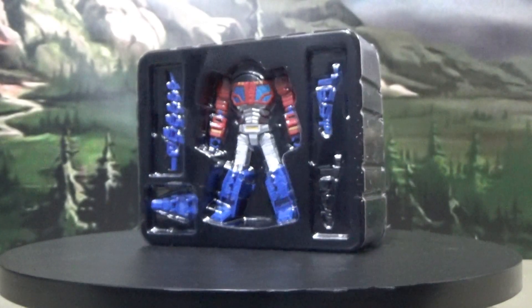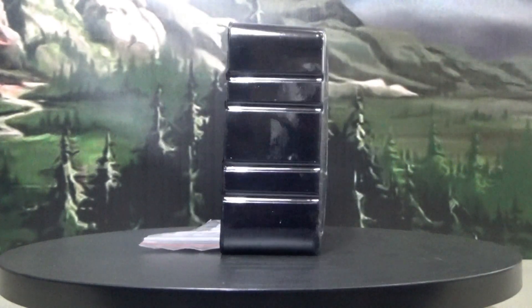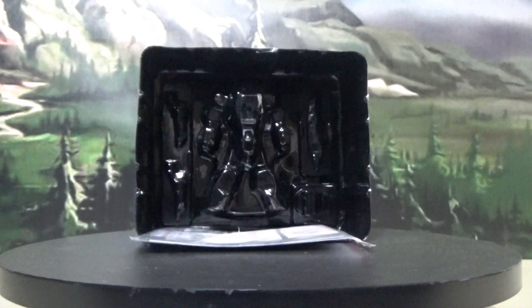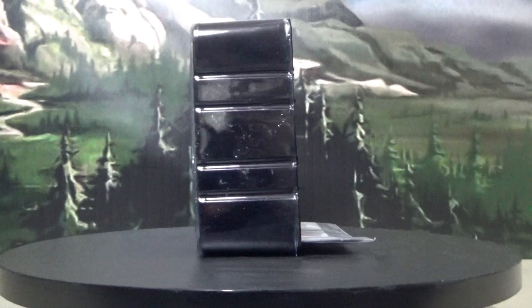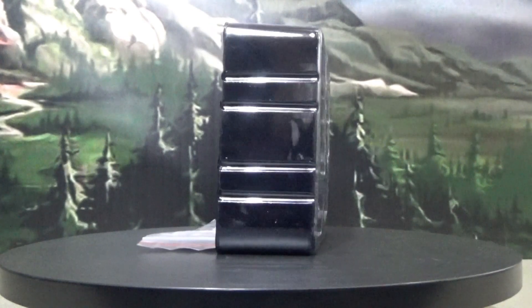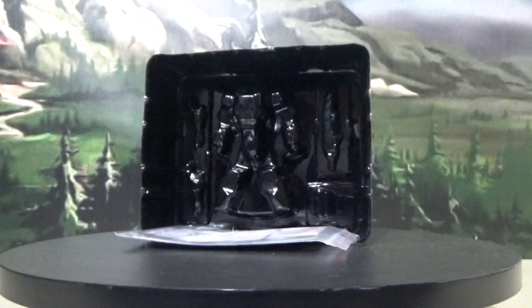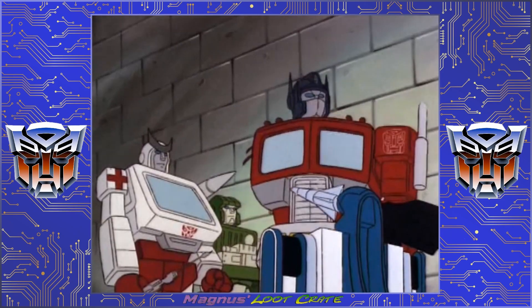Here we have the VS-05B Commander in his clamshell. I know I've been calling him 'Colin' — that's really not his name. It happens sometimes; I get the wrong name because I'm looking at the box. Anyway, here he is packed up. You can see he's got the instructions in the back. In the front you can see all the little knickknacks and pieces he comes with — a sword, a couple of guns, and a back piece to complete the alligator mode. I like the way this bot was packed. Now let's go ahead and pop him out of that clamshell, stick him on the turntable, and take a look at the bot mode.